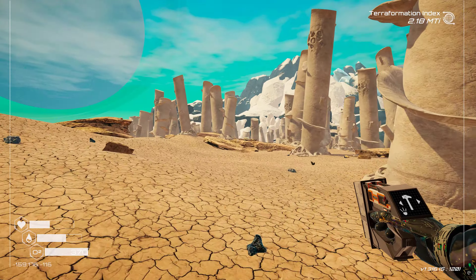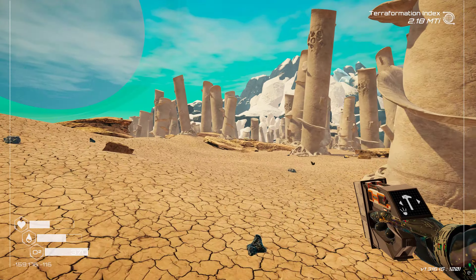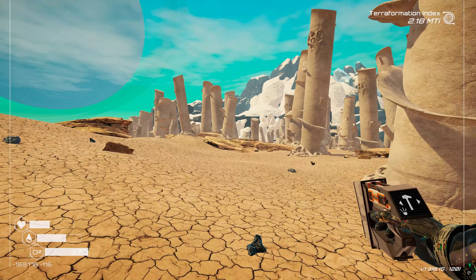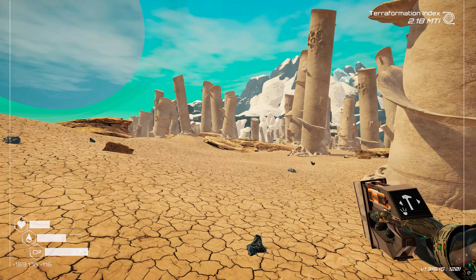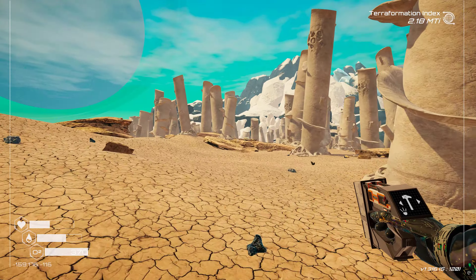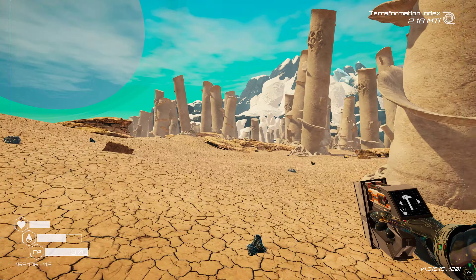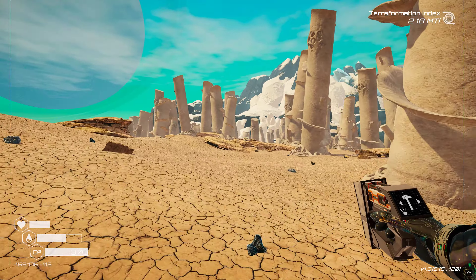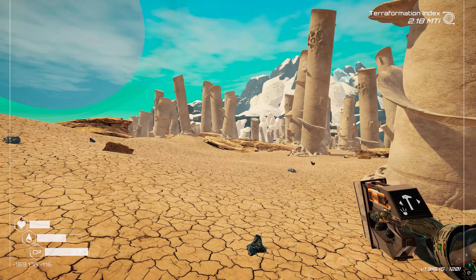We're probably gonna die - should have made an oxygen tank. It's getting dark and the flashlight sucks. Not sure where the emergency pod is - oh there it is. Don't die right in front of it, that'd be embarrassing. Let's give it a grid green beacon - there we go, that works.